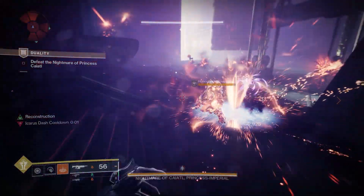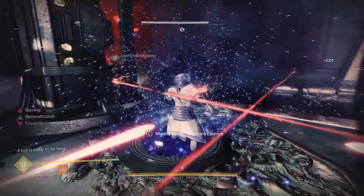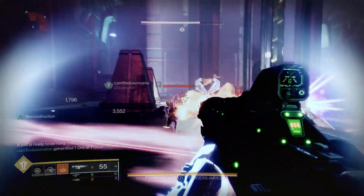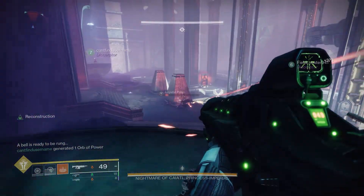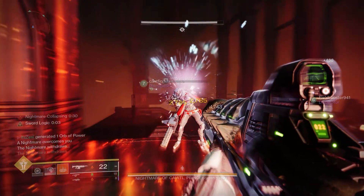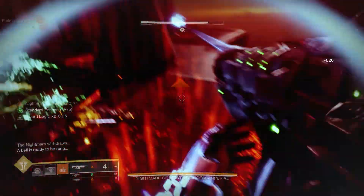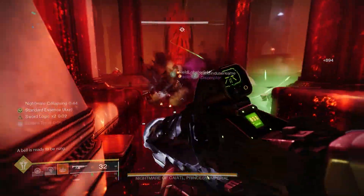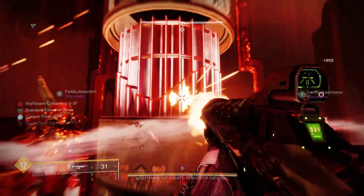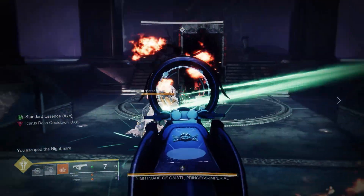Dragon's Breath kind of fucks. Considering it was probably one of the most underwhelming and boring exotics in Destiny 1, and now it's just God-tier in Destiny 2 — I love it. Keep in mind I wasn't even running Argent Ordnance, which came back this season as an artifact mod. That gives you like a 25% damage buff, and if it works with Dragon's Breath, you're losing out on 25% damage if you're not running that mod. So yeah, it fucks.